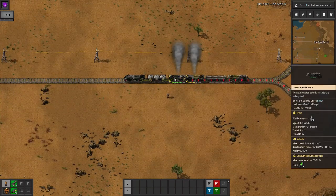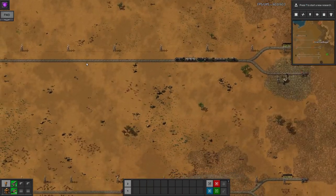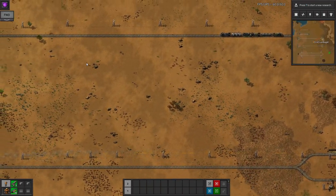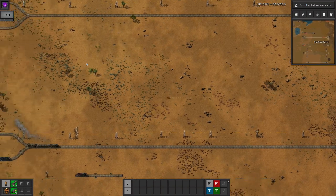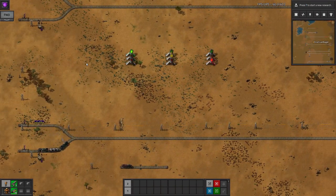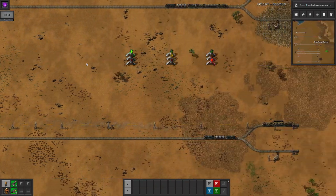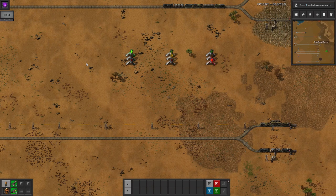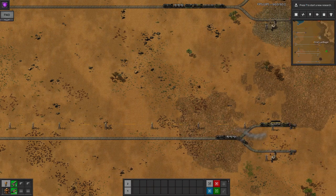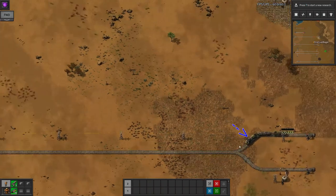What can we do about this? Introducing the rail signal. These signals split the rail network up into what the game calls blocks. Any train which arrives at a signal will only pass it if the following block is empty. So as you can see here, because the other train is already inside this block, this train is waiting patiently at a red signal.